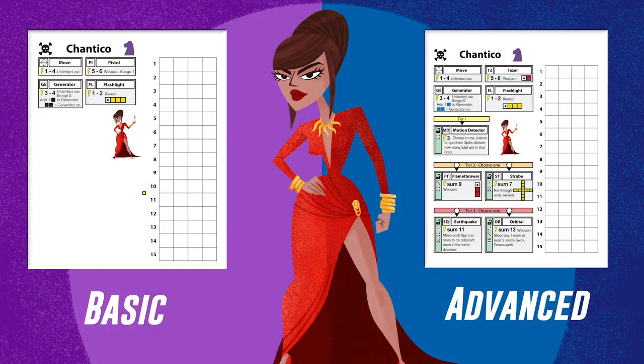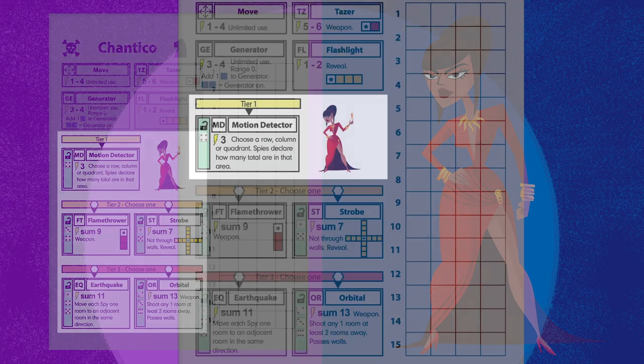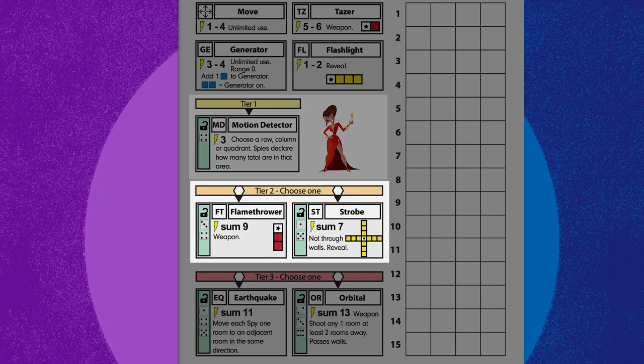We highly recommend playing an intro game before playing with the full characters and advanced abilities. There are multiple tiers of advanced abilities that are unlocked throughout the game. Each character starts with their basic abilities but may unlock advanced abilities throughout the game. Advanced abilities come in tiers and must be unlocked in tier order — a player must unlock a tier 1 ability before they can unlock a tier 2.